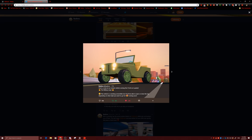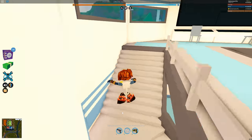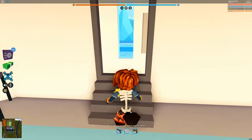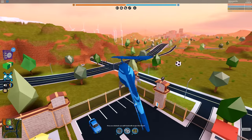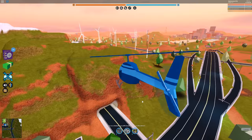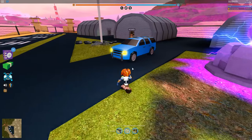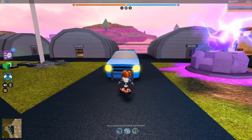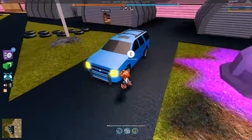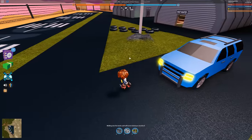Right over here we have the first few looks at the military jeep. Considering it's a military jeep, it's probably going to spawn over at the military base. I'm going to fly over to the military base real quick and show you where I think it's going to be located. Right now there's just a regular old SUV here, and I'm 99% sure the military jeep is going to be replacing this SUV — this was probably just a placeholder vehicle or something like that.